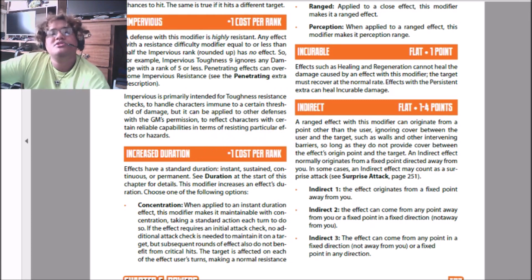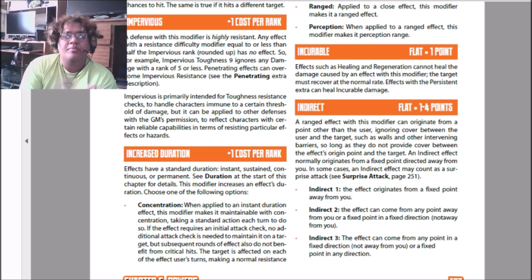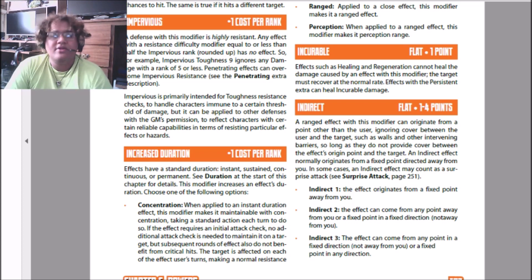Last time I stopped at Impervious, now we're up to Increased Duration. This modifier adds one per rank to the power that it's modifying, and this increases how long the ability lasts. There are two ways this is applied: when it's applied to a continuous duration ability, and when it's applied to instant duration abilities, such as when you shoot a fireball. Increased Duration means you make it last longer, so if you apply this to a damage or some kind of instant effect, every turn you would just take a standard action to keep concentrating on that instant duration effect.